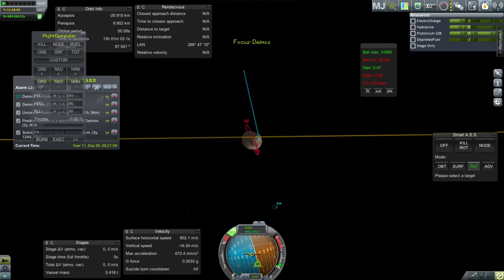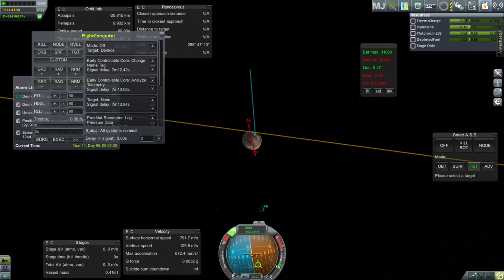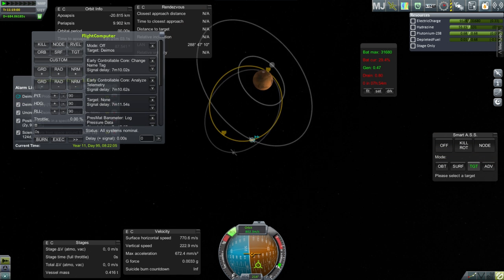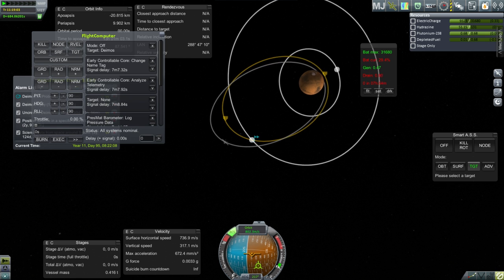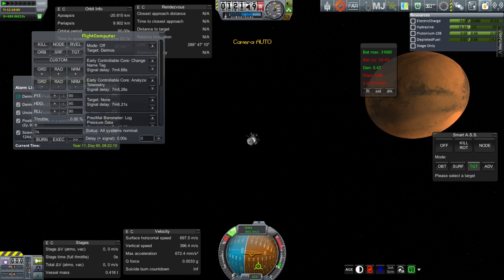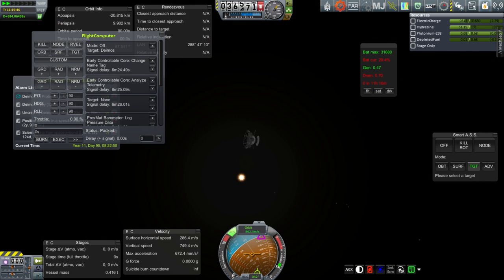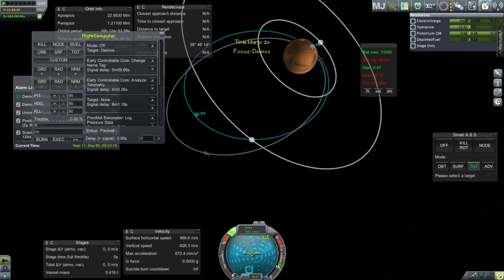We're going to fly right by it. It doesn't look like any of the experiments are going to happen in time, even though the exit time is way ahead of where we thought it would be. This is our current situation - Mars periapsis has been lifted. I don't know what kind of cycle we might be in with respect to Deimos. We will find out. I need to not believe the encounter times so much. We are still exiting the sphere of influence - now we have exited. That's important because I need to plot for the next go around.